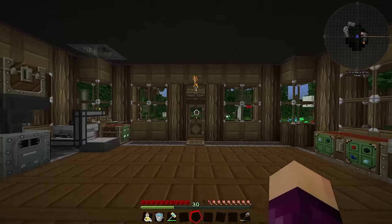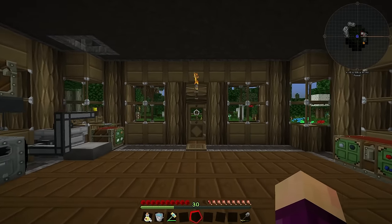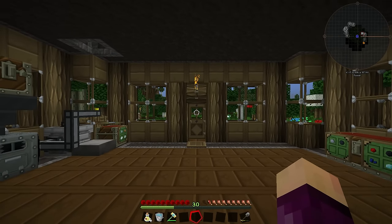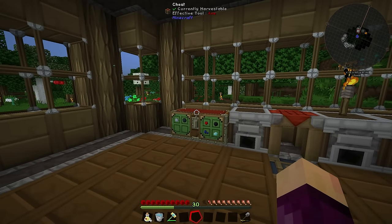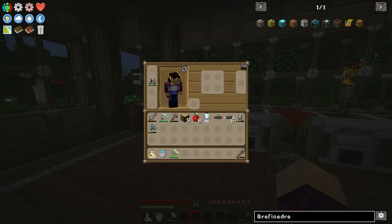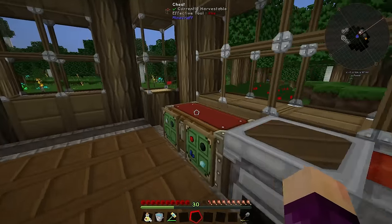Hello everybody and welcome back to Gaming on Caffeine. My name is Isaac and we are back for episode 5 of Feed the Beast Infinity for Minecraft 1.10. Today I want to start by tinkering around with a new mod that was added in the newest update to this mod pack, and that mod is Refined Relocation. It's a storage mod, or more of a sorting mod, that helps aid the storage you have — because right now our chests are a little bit of a mess.